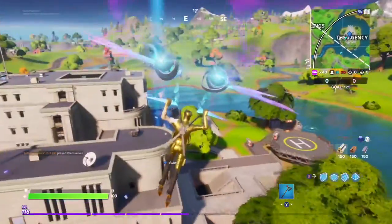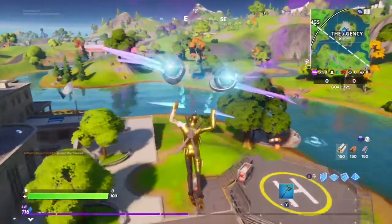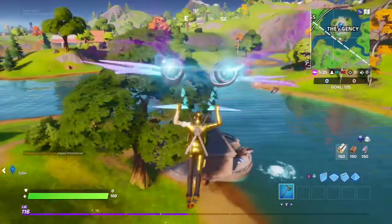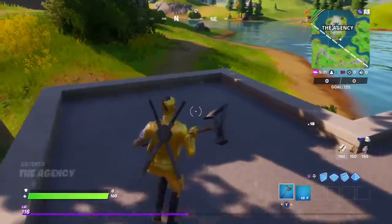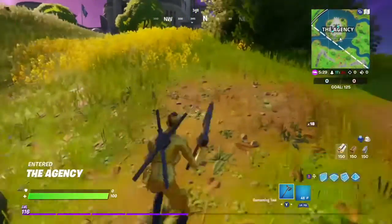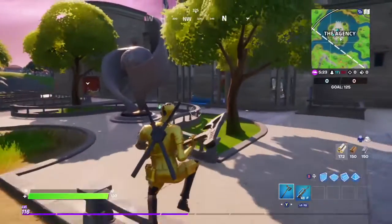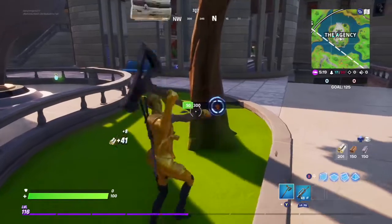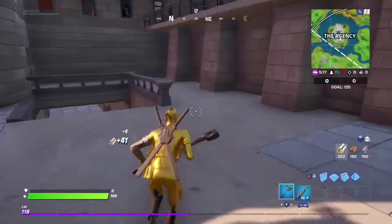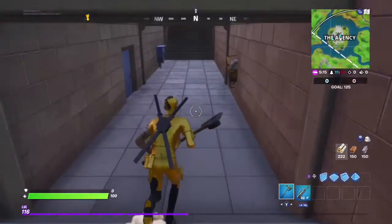Once you get down there, locate the helipad and land right over there at the boat spawn. There's always going to be a blue weapon there. The reason I had you do Team Rumble is because every single weapon in Team Rumble is a blue weapon, which makes things a lot easier.